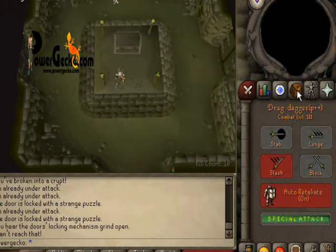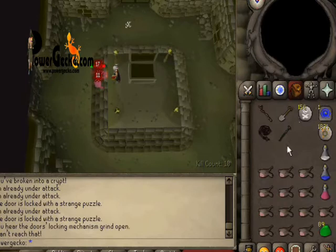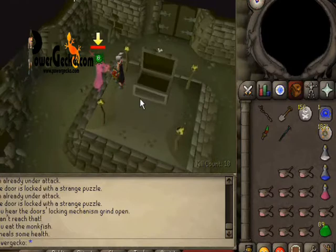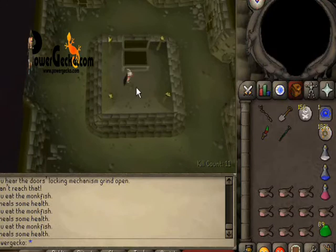I open the chest and he'll pop out and try to kill me — he's the last one I have to kill. It's unusual for me to take some good specials off him. Once he's dead, it's time to get your loot out of the chest. Have a look in there — got nothing, just some ruins.